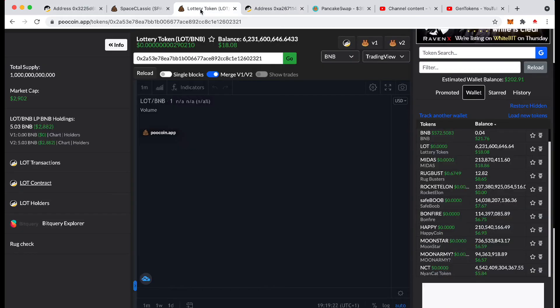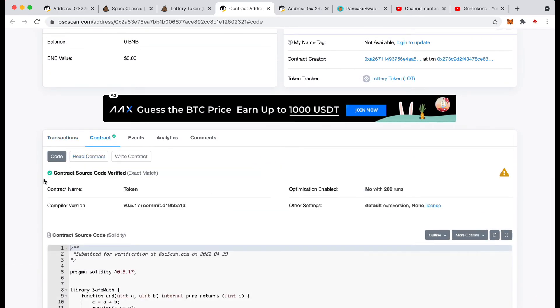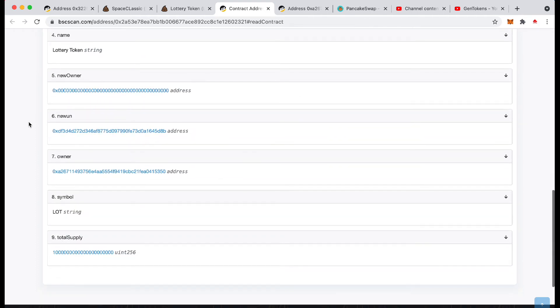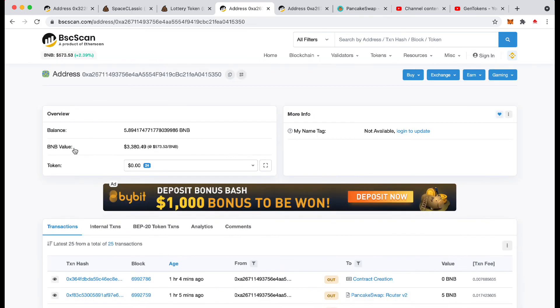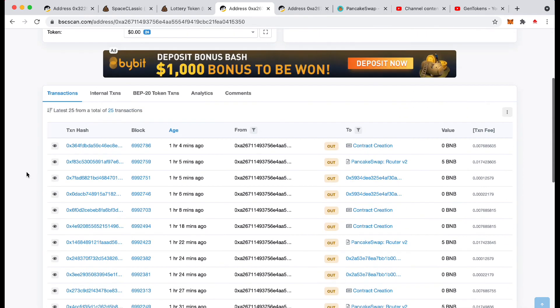The way that you find it: when you go on the contract transactions, you'll be able to see contract creation and it's there. Obviously if there have been loads of transactions, you'll have to go to the last page to find the very first one, or it may be somewhere else. If they haven't renounced ownership, then they're going to be inside there as well, but they could have renounced ownership. So you can get it from in there unless they've transferred the ownership to somebody else, which of course they can do. This person created it and they still own it — they haven't passed the contract to somebody else's address. They've not been active for the past hour, so they could have moved over to a different wallet, but just be aware of that one and stay well clear of it.